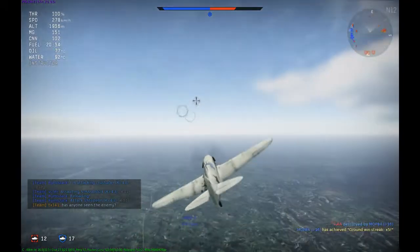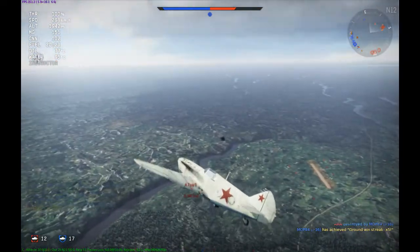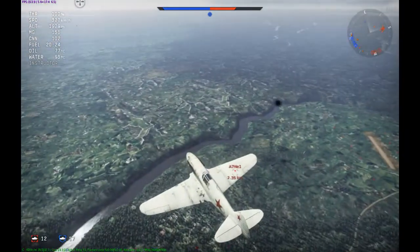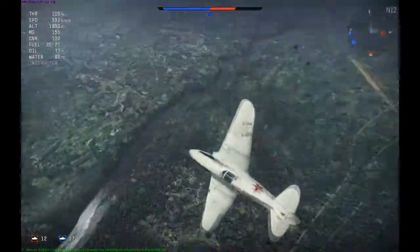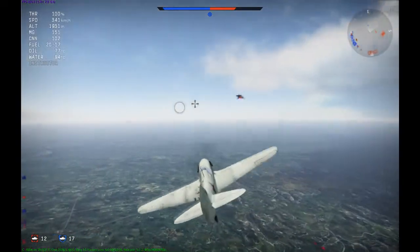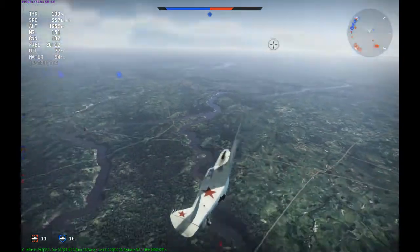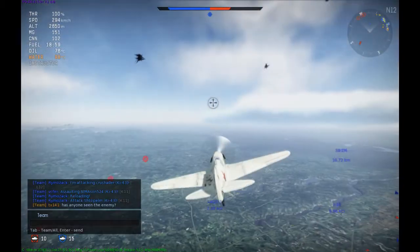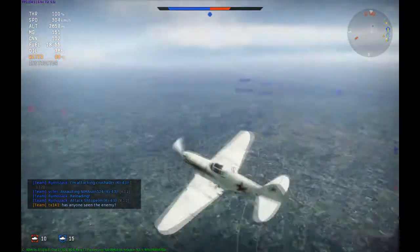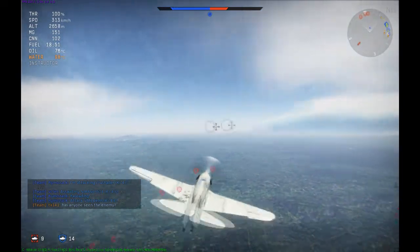Best message ever - 'Has anyone seen the enemy?' Yes, they're on the ground, they're called ground units! There are two of the blighters still - oh hello, I see what's going on here. That's flak, that's nasty flak. The A7's got to be... blimey, that was close! Yeah, the A7's using the airfield as cover. You win this round. No constructive replies to my question.